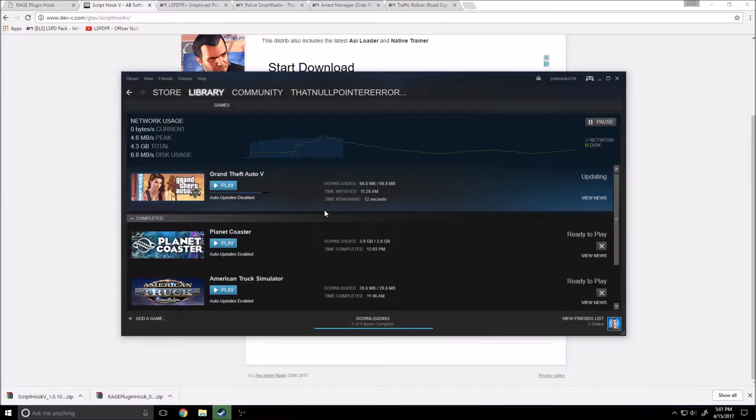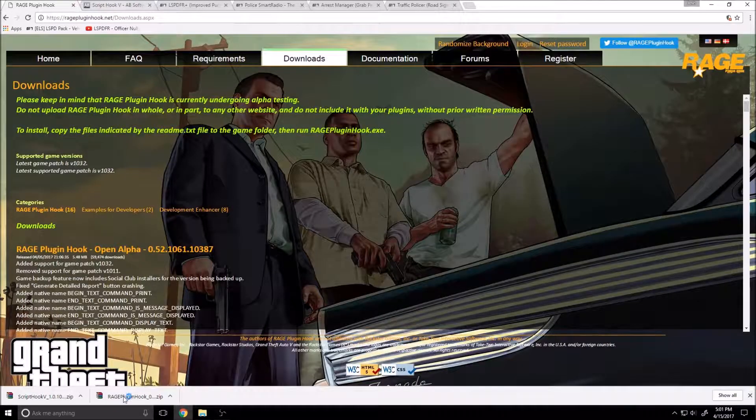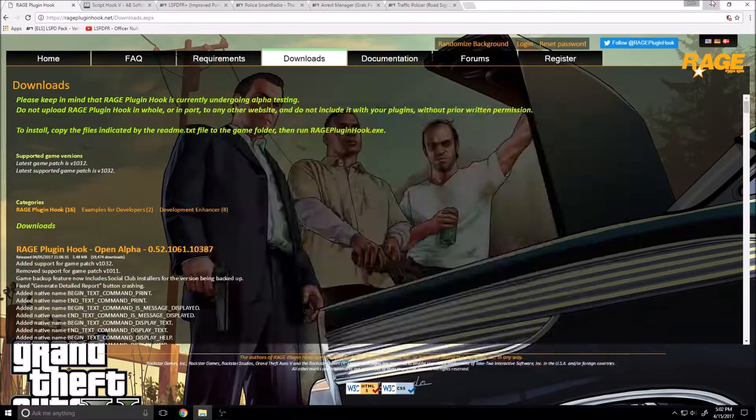It has about seventeen seconds left to download, so we're gonna go ahead and wait for that. Now my GTA game is done downloading and installing, everything is updated and ready to play. But first we have to update these mods, so let's go ahead and open up our downloads folder — wherever you downloaded your ScriptHook and RageHook folders. Here are mine. I'm going to go ahead and move them onto my desktop.